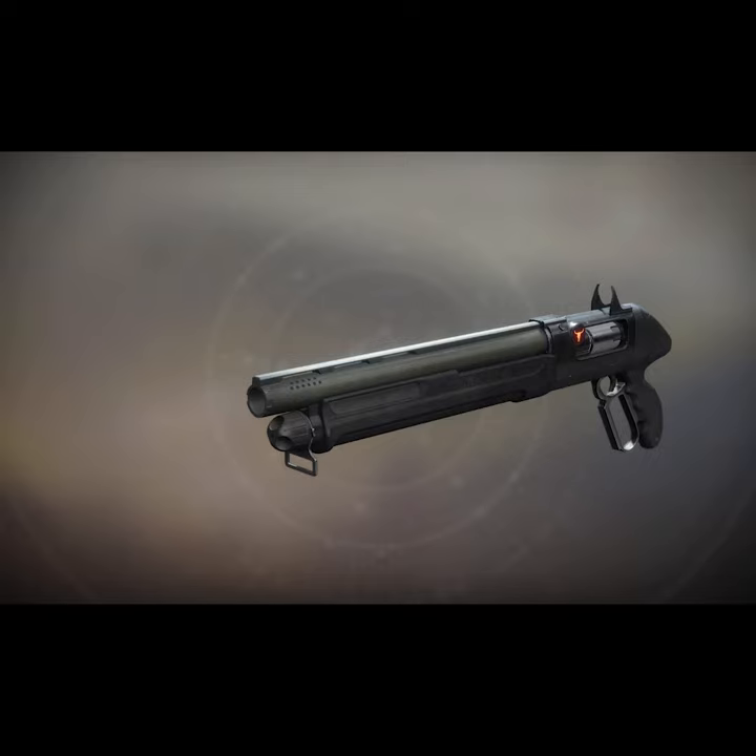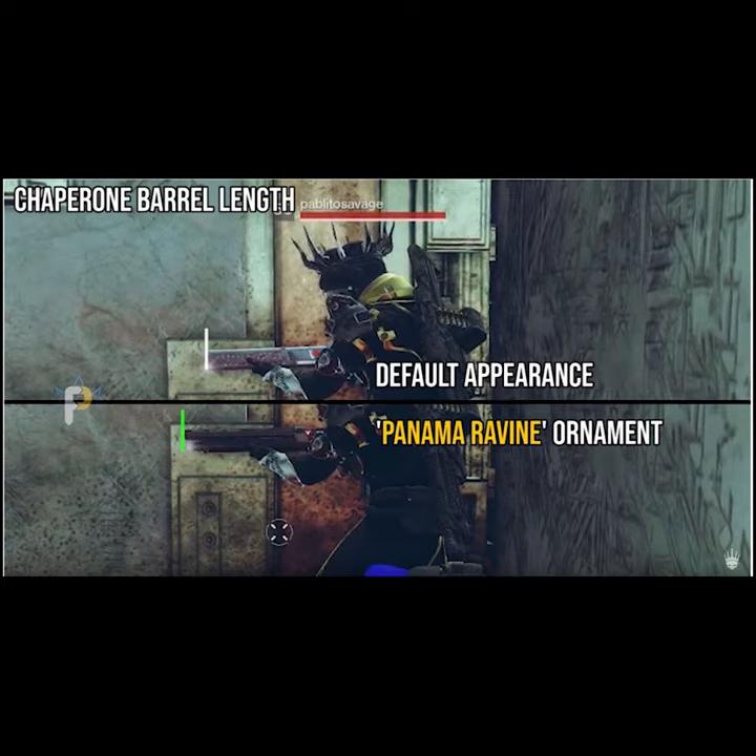This isn't a new topic in Destiny, but I just want to talk about it. The Panama Ravine ornament for Chaperone was nerfed in Beyond Light, believe it or not. Basically, the reason for this is that the range on weapons in Destiny is based on the end of the barrel, and this was revealed by Fallout Plays.